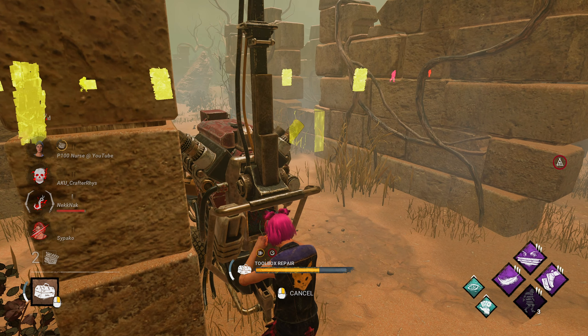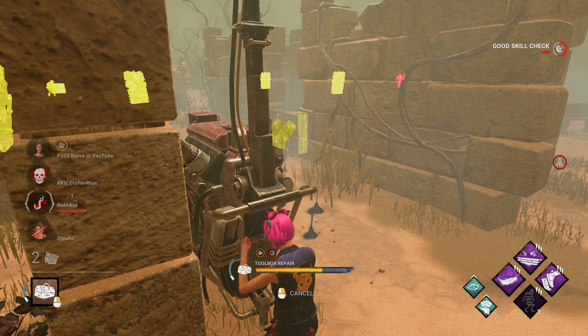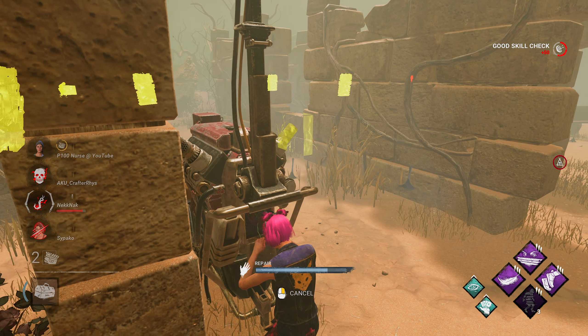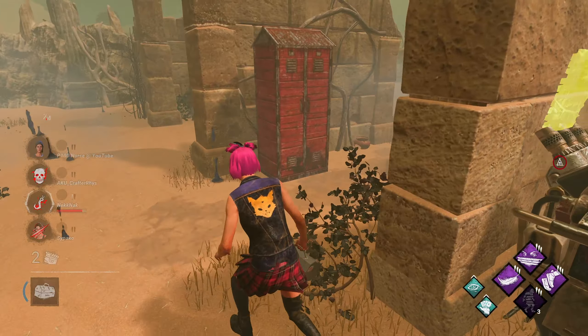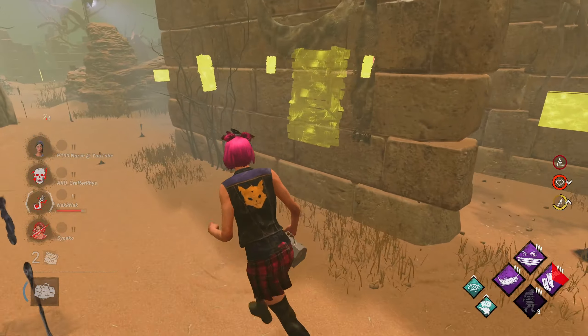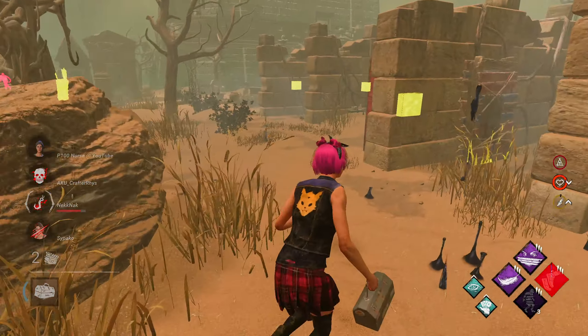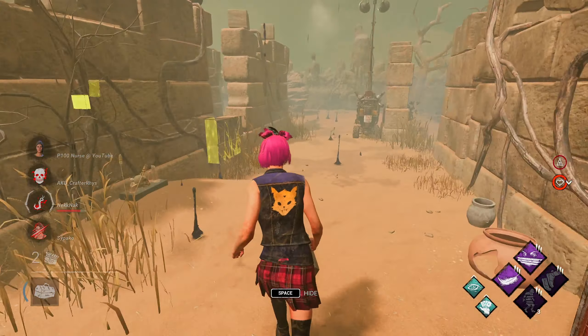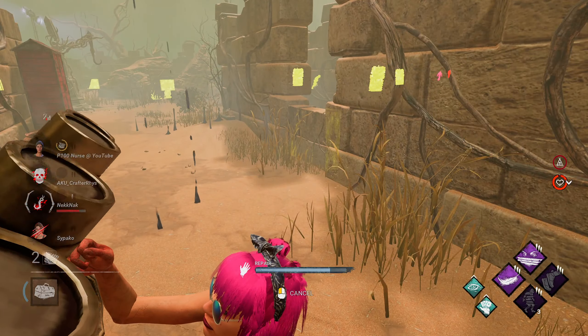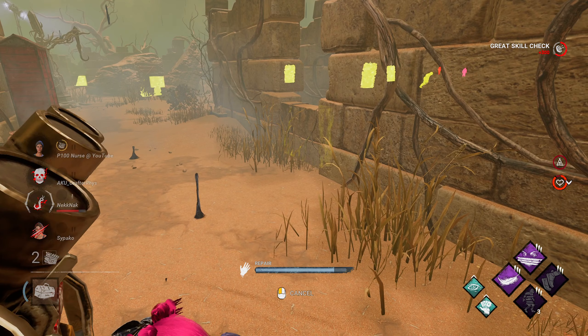He's coming. He can only Mori you if you're just standing still. With other killers you have to be on the floor, but he's the only one that can Mori you while you're standing. Is he camping you? Yeah, he's camping. You should have said that - do a dance.